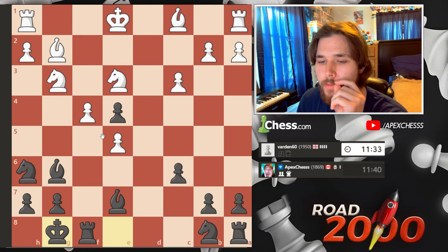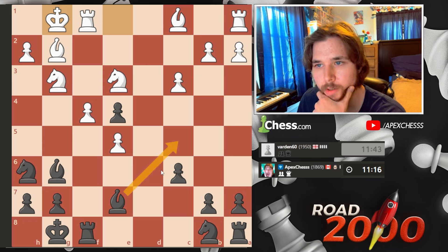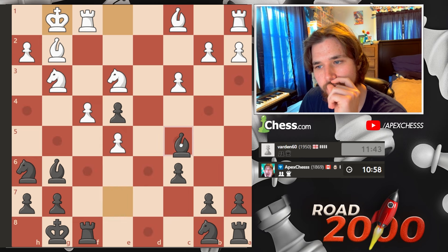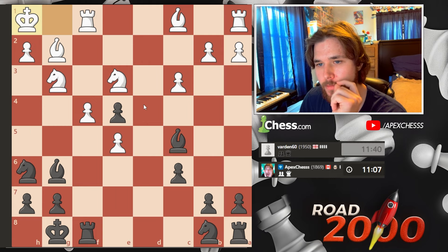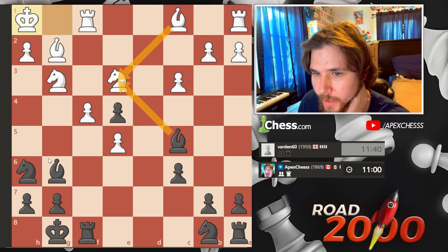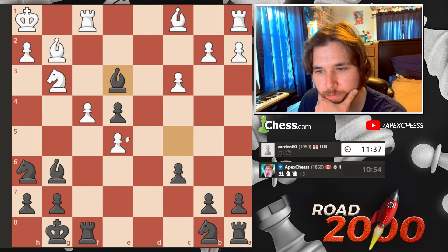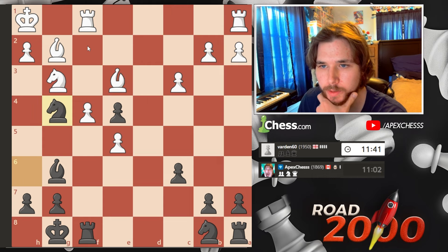Now we hit this. He can castle too, so I could go here — he just has to defend this. He's hitting this, let's pin this. If he goes here we'll just slide back and then the goal is to go here. He just gets out of the way so I could take — he goes here, then I could go here, and if he takes we might have possibilities of sacking. Let's actually take.